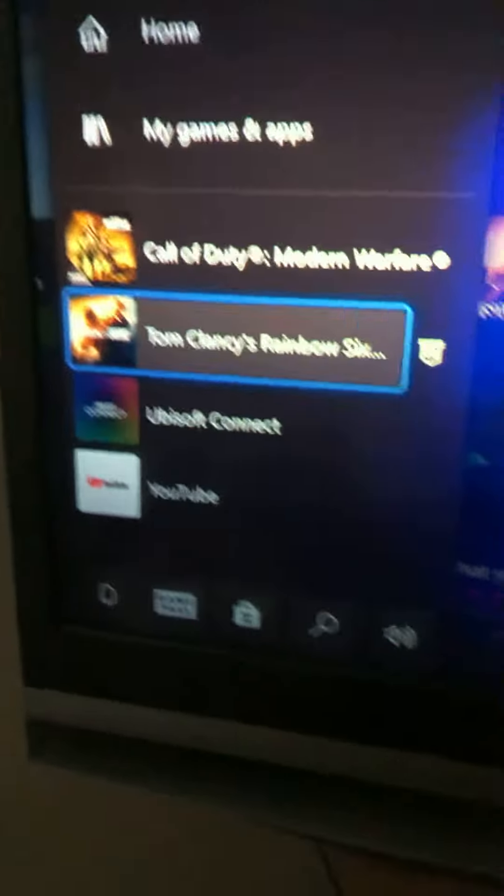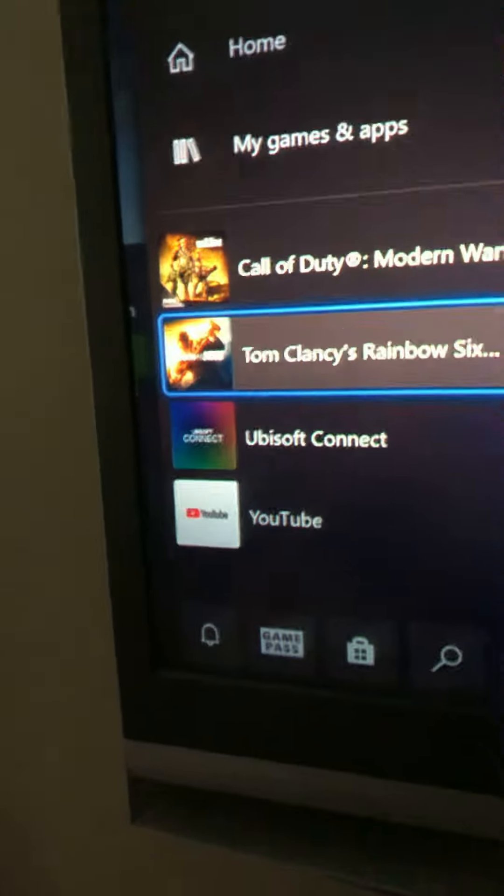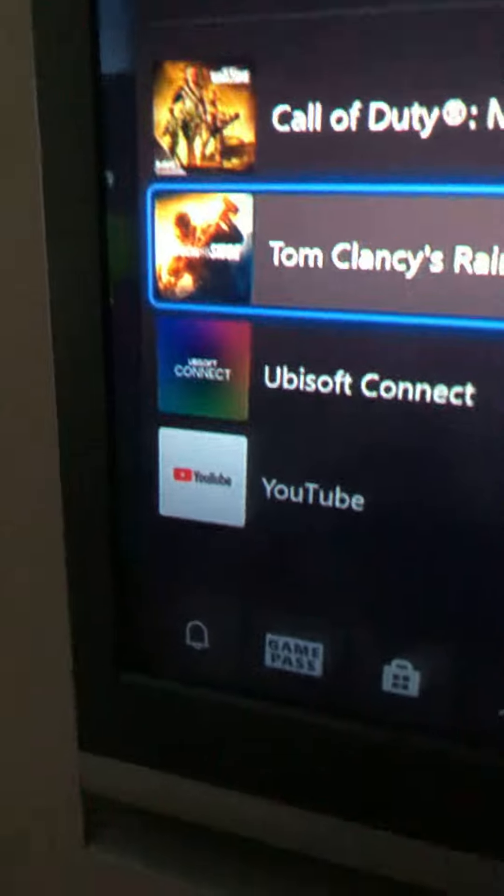What's up guys, it's OceanSix with another video. This is how to get free rewards on Tom Clancy's Rainbow Six Siege. You're going to want to get this app on your Xbox called Ubisoft Connect, and you're going to want to load it up once you get it.